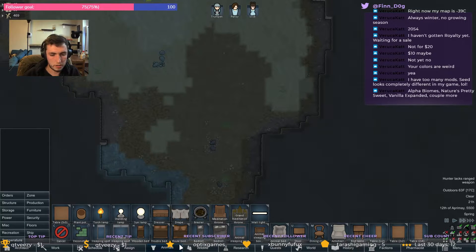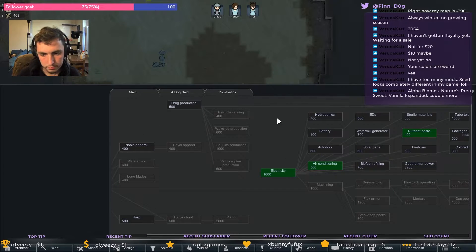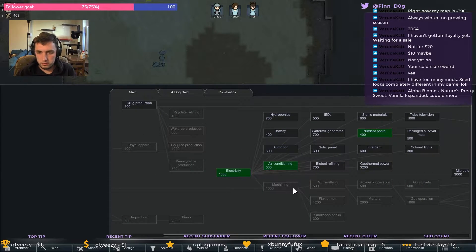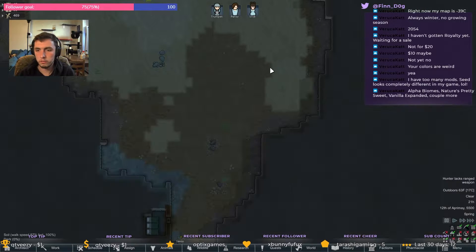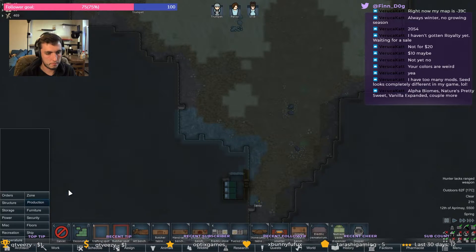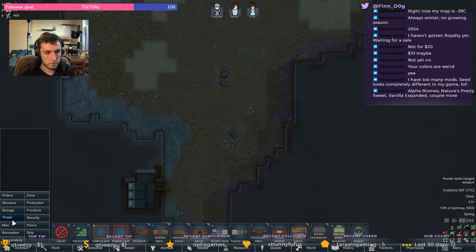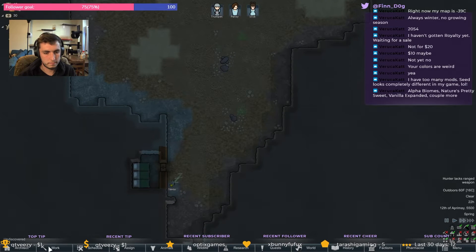I'm gonna need stone cutting, aren't I. Let me reorient — where are the stones? What's over here? Do I already have it? I already have it — cool. I might need it, that's for sure. How much wood do I have left? 120.